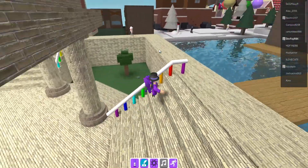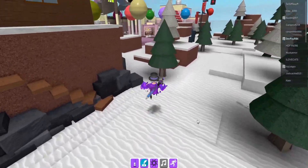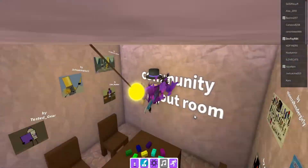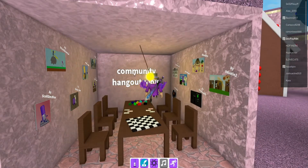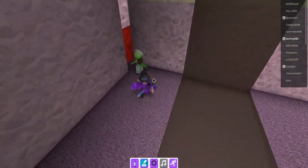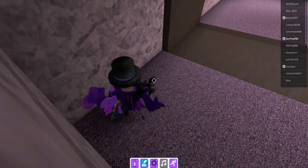It says 'community hangout room.' I didn't know that was there — I thought it was a path. There must be something in here at least. Do we click? No — sit on your chairs. No, okay. This person just has a door. No, no — okay, we can do this, we can.